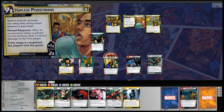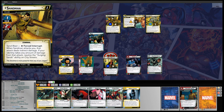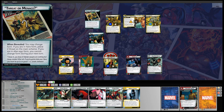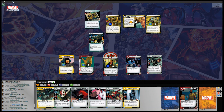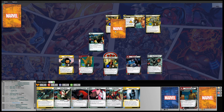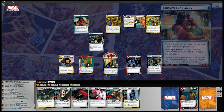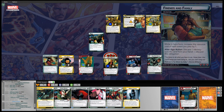We'll F12 to advance the phase. We add one threat to Hapless Pedestrians. Sandman schemes for zero plus one, adding another threat. The encounter card reads: Friends and Family — while in hero form, increase the resource cost of each event you play by one. Alter Ego action: discard one identity-specific card from your hand to discard this obligation.